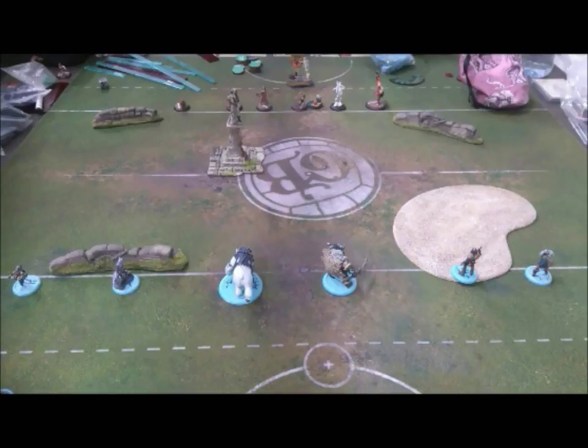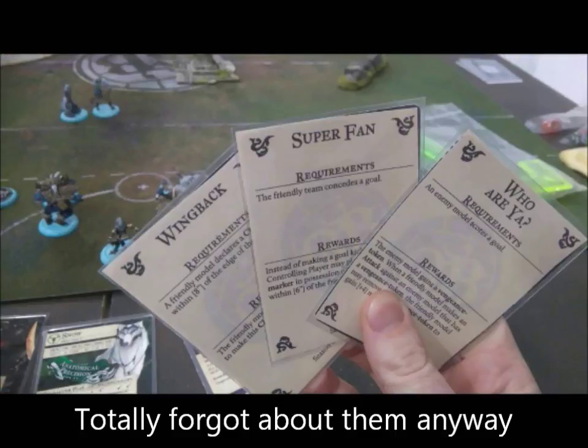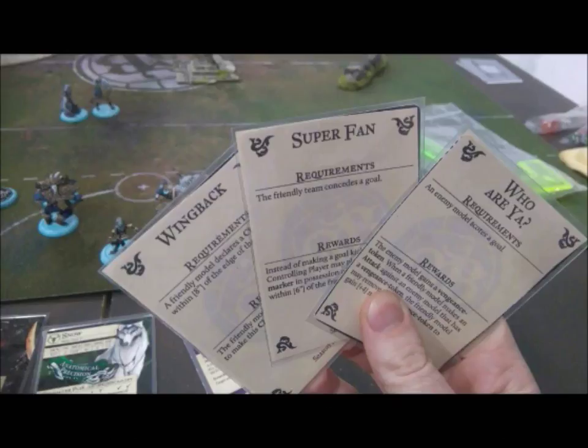I'll mention that this is probably my third game of Guild Ball. I didn't bother recording the first two, which were both losses against this same opponent who is a top-level player, currently borrowing models he doesn't normally play with. For plot cards I've chosen Wingback, Superfan, and Who Are Ya? — though two of these are dependent on the enemy scoring a goal, and my enemy is Butcher's. But Filet seems like a pretty good striker, so maybe they weren't too bad of choices.